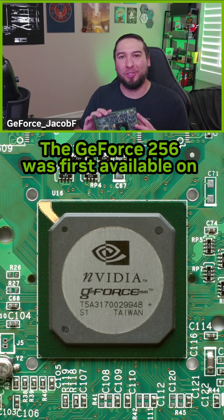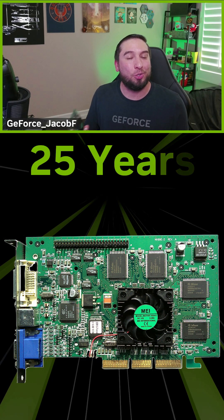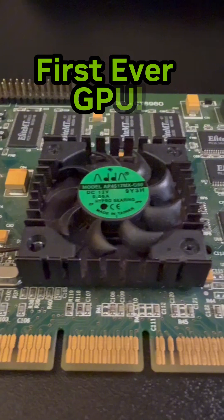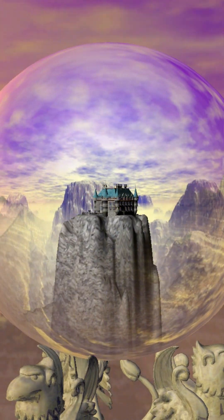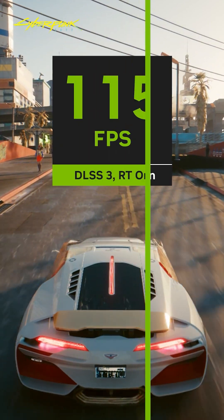The GeForce 256 was first available on October 11th, 1999, exactly 25 years ago. The GeForce 256 was introduced as the first ever GPU, leading to 25 years of further advancements and innovations in computer graphics and AI.